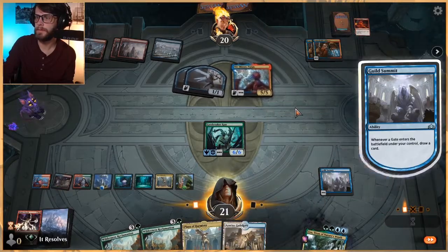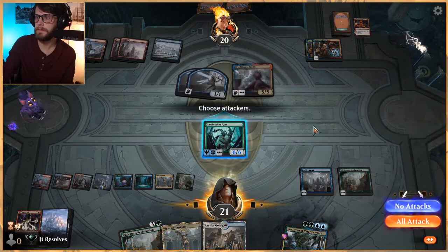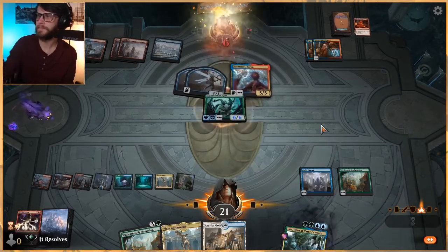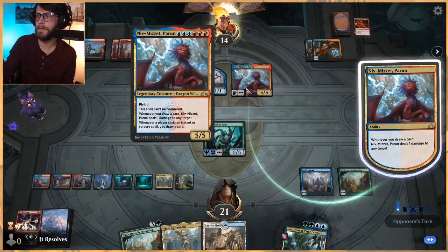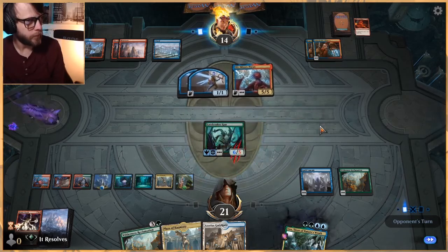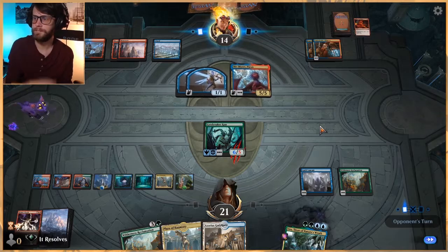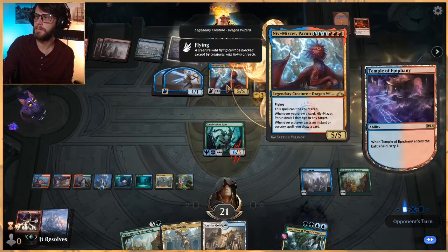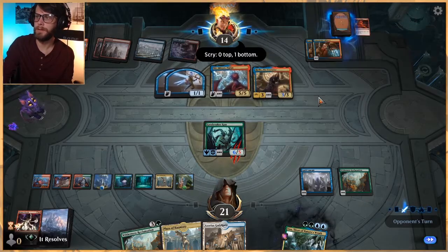Let's drop this, draw a card, play Wilderness Reclamation obviously, and we'll attack in. We are kind of in a race at this point. Unfortunately, Niv-Mizzet makes it a little bit tricky, but we will see what we can do. It looks like they might be able to kill the Ram — that would be kind of bad.